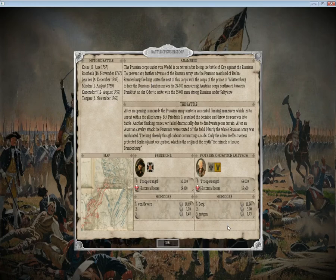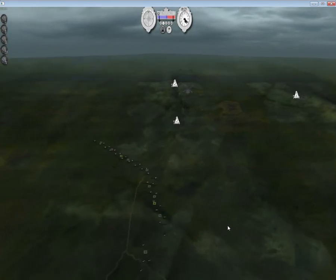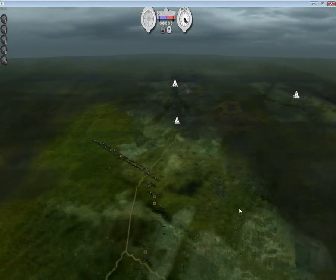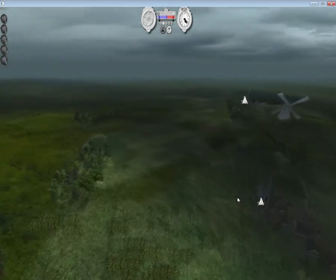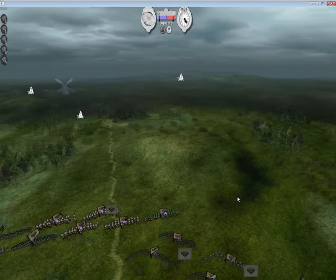Hey everybody, my name is Hofstadter and welcome to the 70th War. Today I'm doing the Battle of Kunzdorf as a joint coalition between the Russians and the Austrians. Now this battle was one of Frederick the Great's greatest defeats. If you don't know who Frederick the Great is, he was the King of Prussia and generally considered a master of war. He loved to do flanking maneuvers and was very good at them. The best example was the Battle of Rosbach — one of them he was really good at, and the other failed.